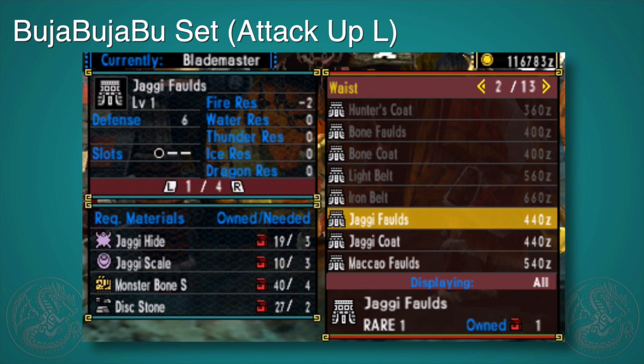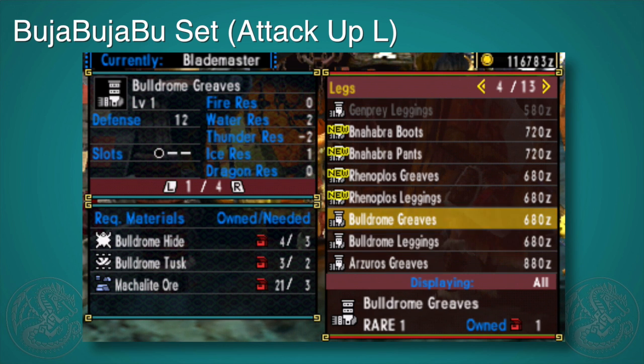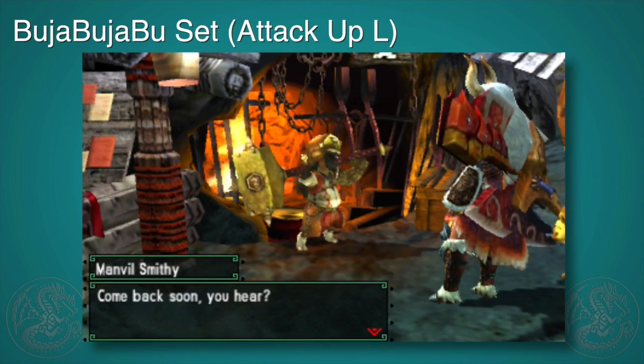I will cover disc stones in a second as well. Just so you guys know, great jaggy is not in this game so they're just talking about the regular little jaggies, those little purple monsters that try to bite you. And finally we have the bulldrome greaves which are not that hard to make either.